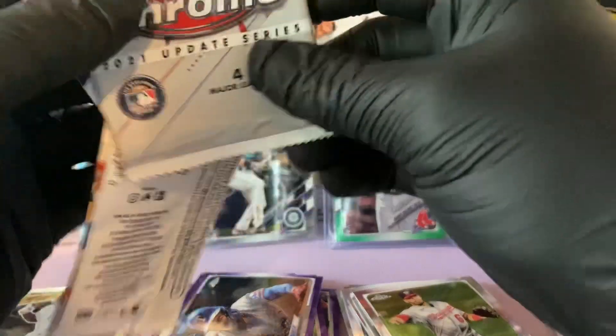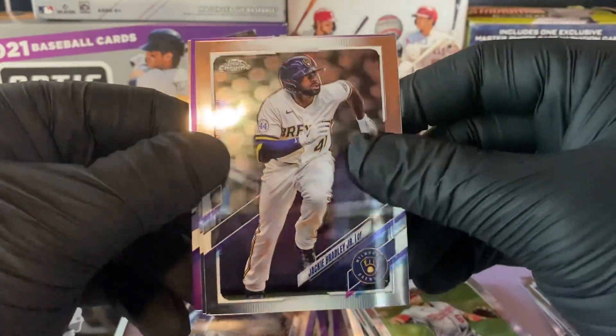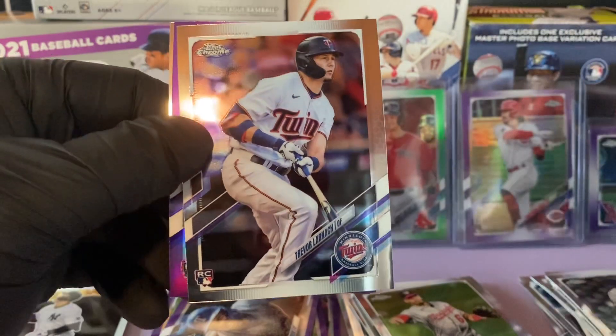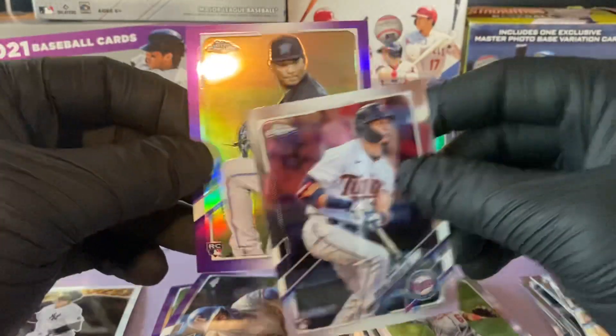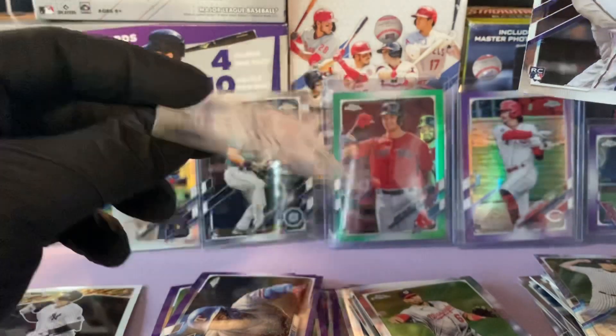The purple is not in the second spot, which is weird. Jackie Bradley Jr., okay — nice. We have a rookie of Trevor Larnick. Jameson Tayon, and the purple is Sixto Sanchez rookie debut — nice.